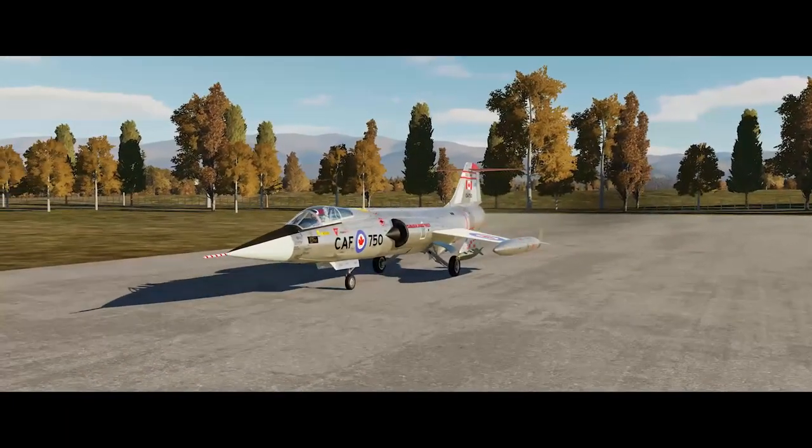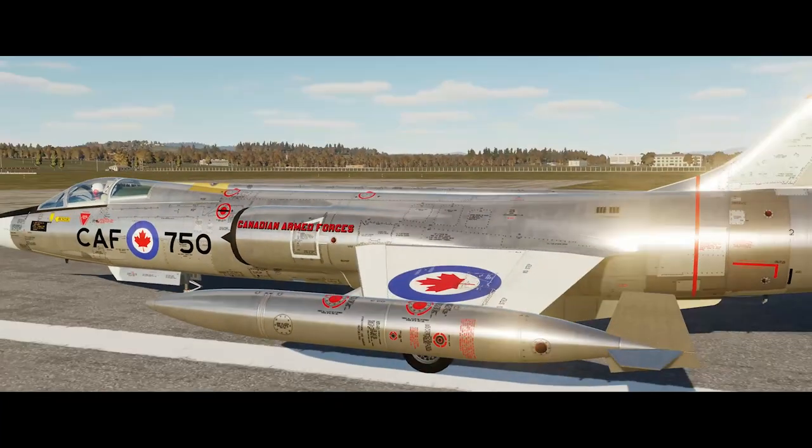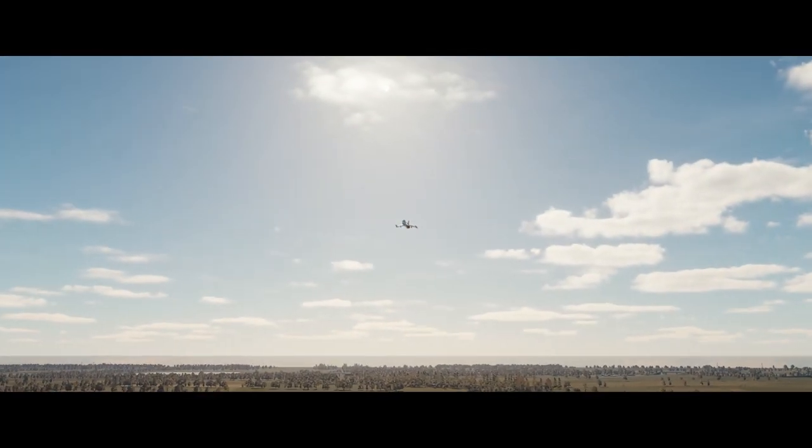Hello, YouTube. Sidekick here with a bit of a treat today. We're taking a first look at the F-104G Starfighter and as you can see we're sporting a lovely RCAF livery as we taxi out and take off at Coboletti.